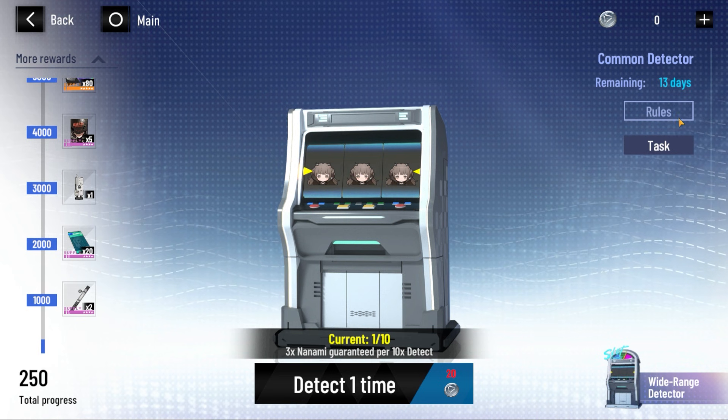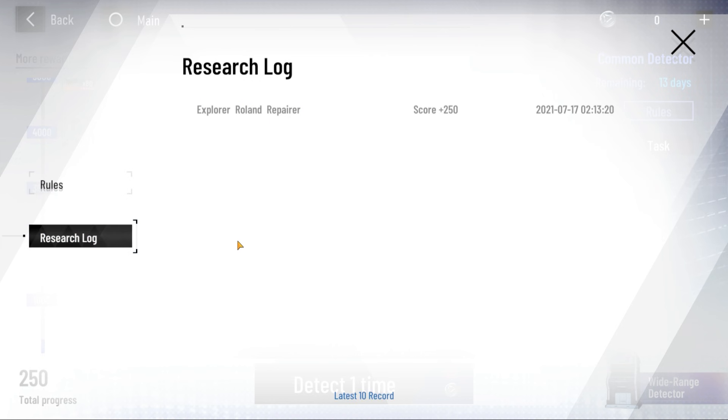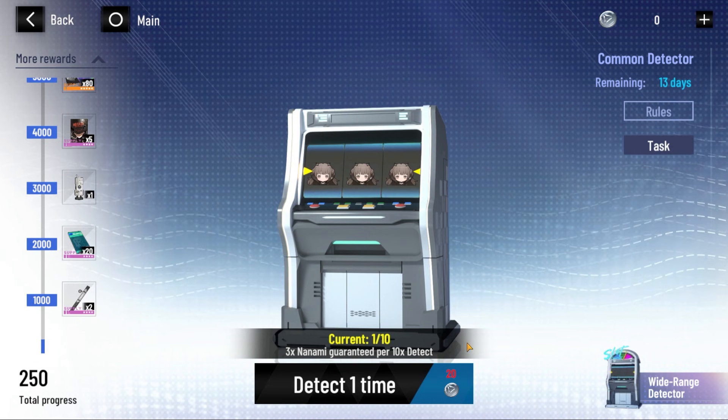Let's check the rules real quick. It says 3x Nanami will appear on the 10th detect, granting you massive point rewards. All different symbols gives 250 — which is exactly what I got — two matching symbols gives 270, three symbols gives 300, and 3x Nanami is 500, which is not bad at all. The research log will show you what happened and your entire log for the entire event.